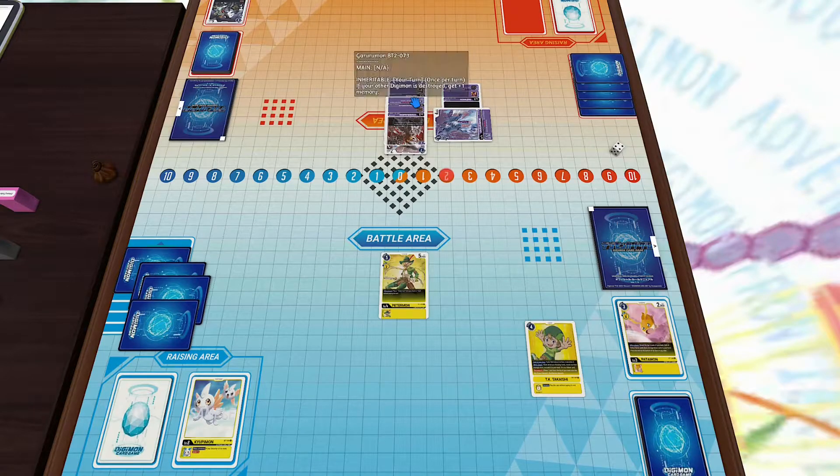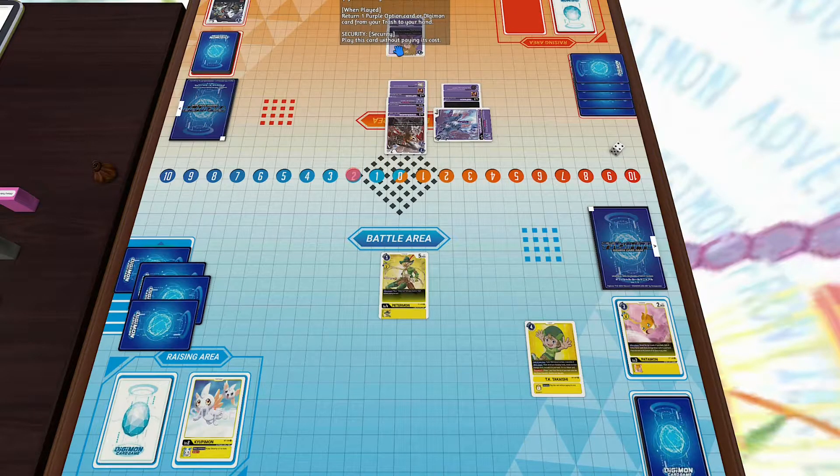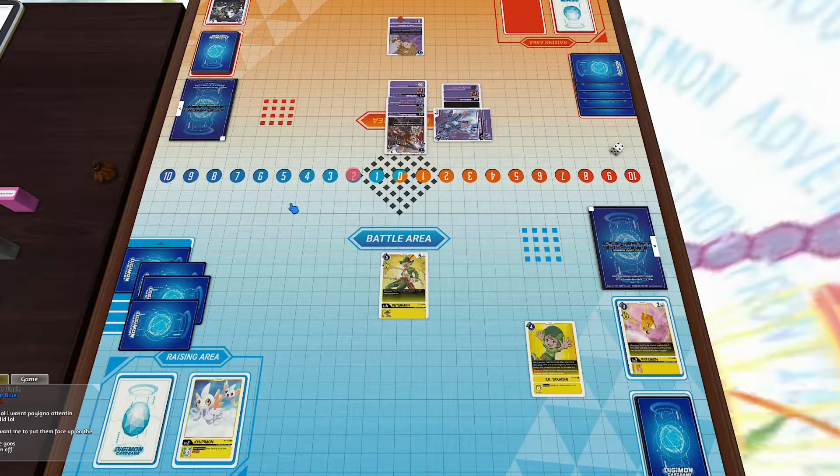Most decks play Megas, so he should expect at least a couple Digimon with 10,000 or higher in my security stack. He's gonna play a purple Matt tamer card — this one is really good in purple because it allows him to recover any Digimon or option card as long as it's purple from his trash, so it's like a free plus one. And of course it has that effect a lot of tamers have: Memory Plus 1 as long as your memory is lower than three that turn.